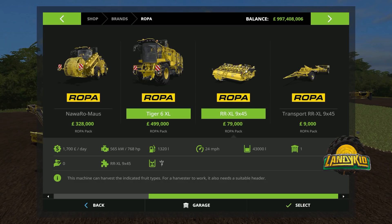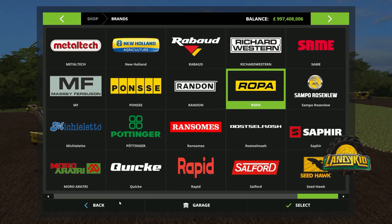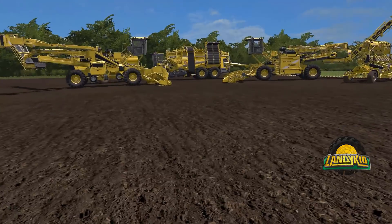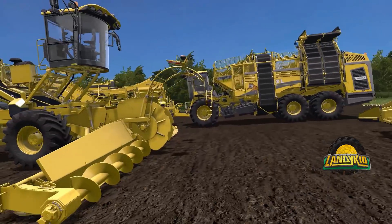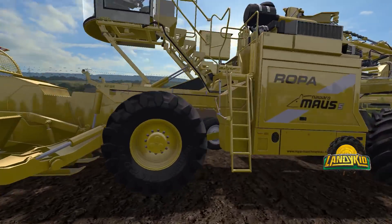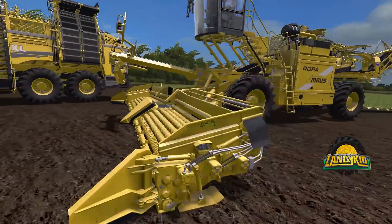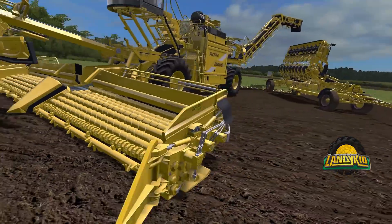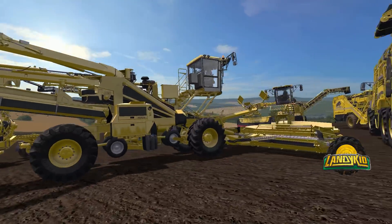The header is 79,000 and the trailer is 9,000. So let's jump into the game. So here they are - we'll sort out all our views. First of all we'll look at the NeuroMaus. These two machines are right up here - they're basically the same machine as far as chassis goes, it seems. The header is different, and you'll recognize it from something very similar in the game.